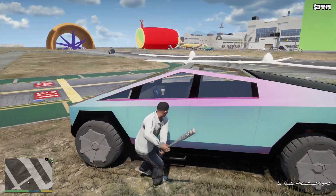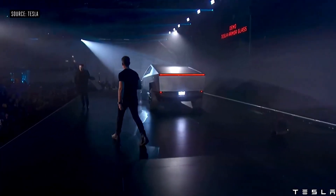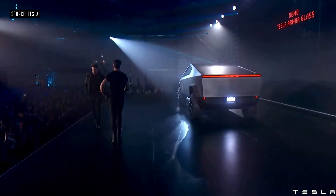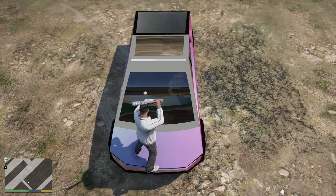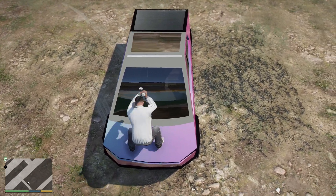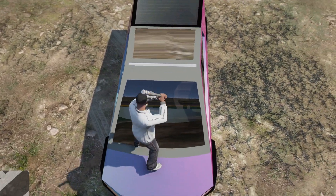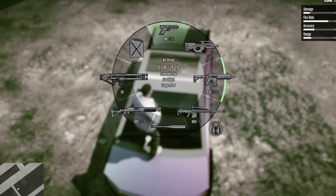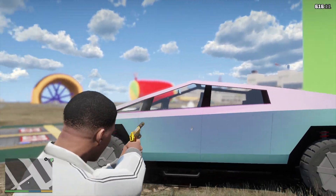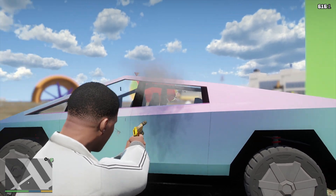Now we're on the Tesla Cybertruck, and I think we're going to do some testing like what Elon Musk did in that one video, and see how similar it is to the real life version. Technically I shouldn't be able to destroy these windows because they're supposed to be bulletproof. The baseball bat isn't working at all — it's not even leaving a dent. With the pistol, I don't even see a bullet hole. This thing is going to be insane to destroy.